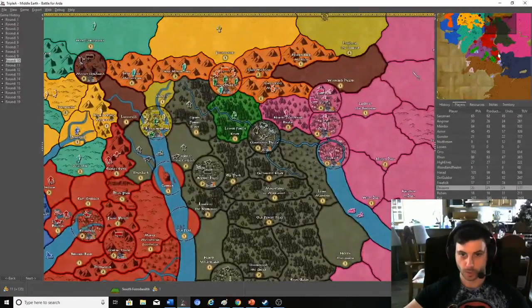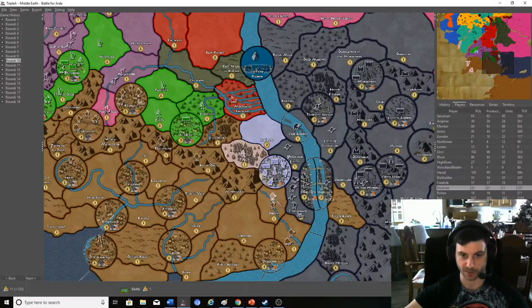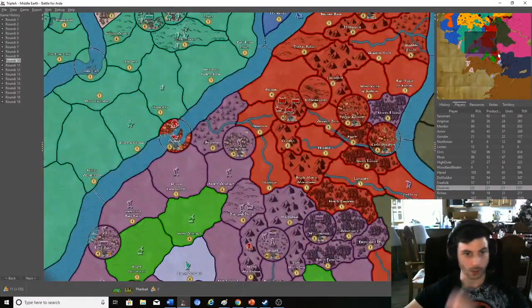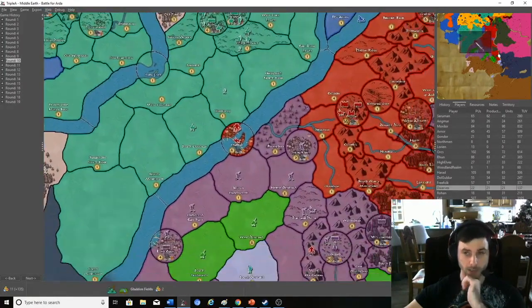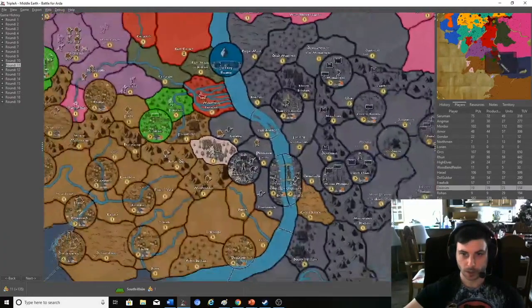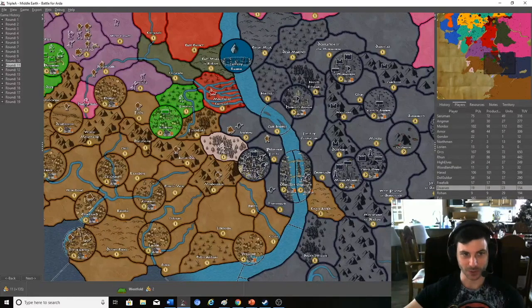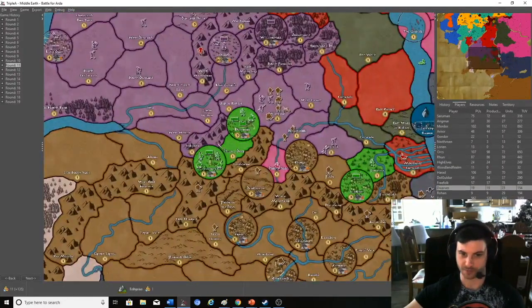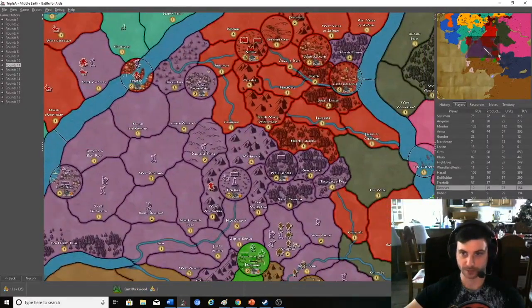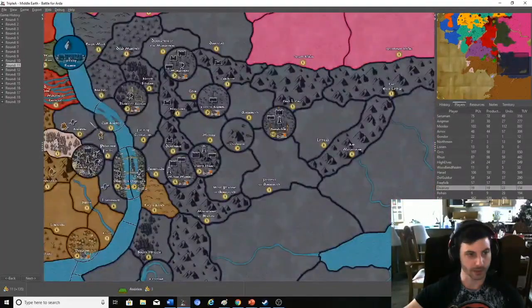Round ten: took the rest of that area, still pushing. Dol Guldur is holding a good amount of territory. Mordor is at the gates of Minas Tirith, as is Harad. The Orcs have taken over the territory and pushed out the Free Folk, who are very annoying in this game — very weak units but they get a lot of them. Arnor is doing very well. Round eleven: Gondor is no more. The age of men is over and now they will slowly come to finish off Rohan who only has very few forces. Saruman is doing much better now.